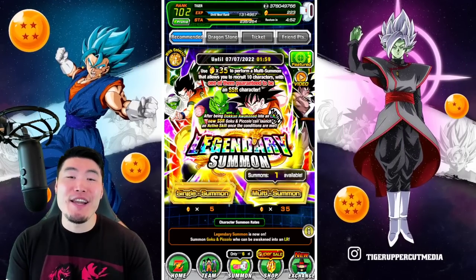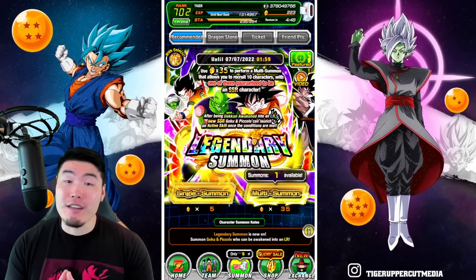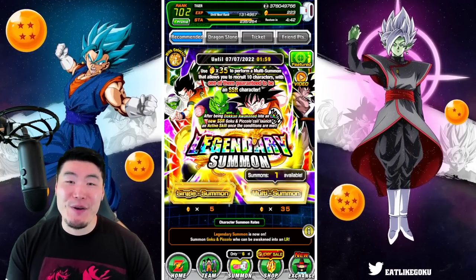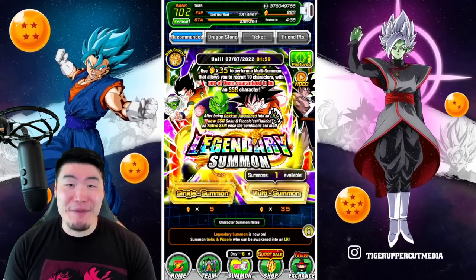Hey, what's up guys? Welcome back to another Dokkan Battle video. Today we are going to be doing some very ill-advised summons on the new Fizz LR Goku and Piccolo banner that just dropped on the global side of the game.